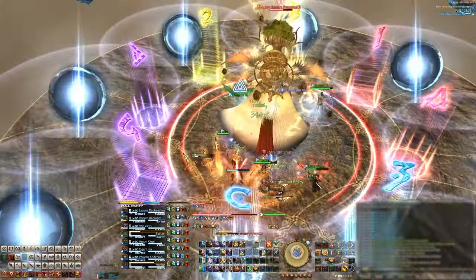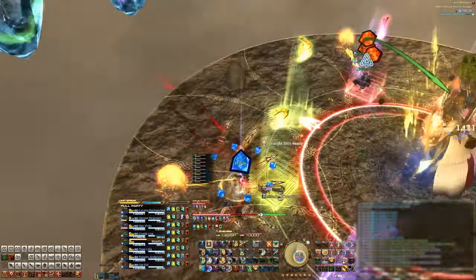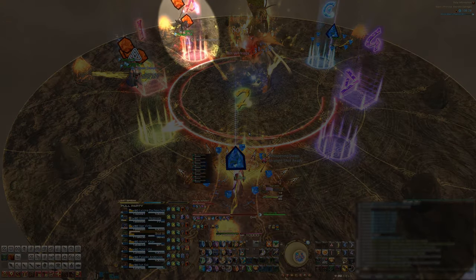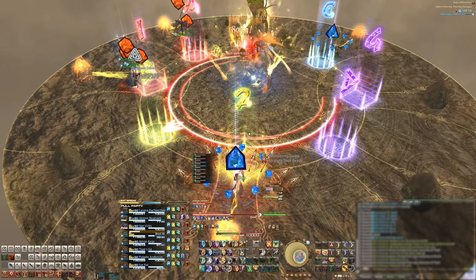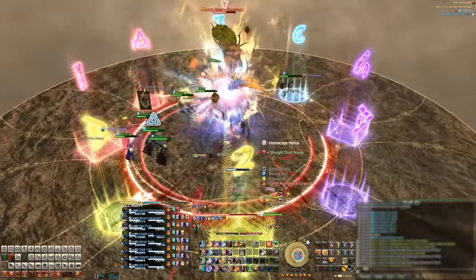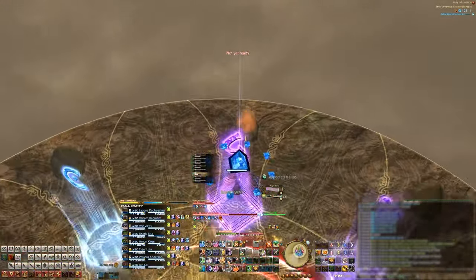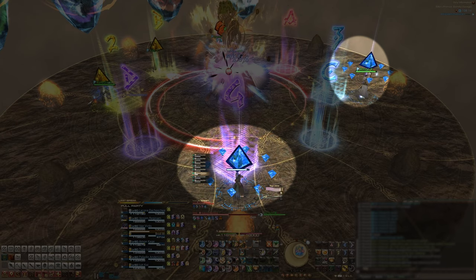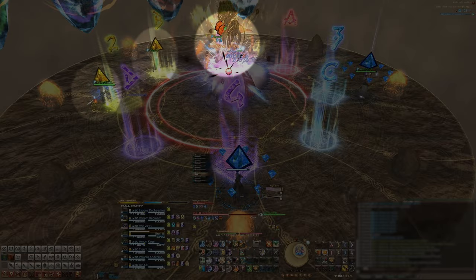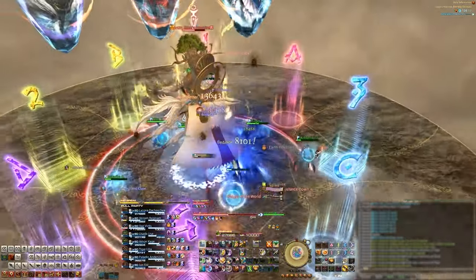Come back into the middle for heals and let's get ready for the second set. On the second set, six people will get the orange squares on their heads and two people will get the blue markers. Tanks and healers with the orange squares will go stack at 1, the three DPS with the orange squares will stack at A, while one blue triangle goes to the 2 marker and the other blue triangle goes to the C marker. For the people with the orange squares, you can flex a little bit just in case you're out of position, but make sure you're stacking with at least one other person who has an orange square. After the second set goes off, come back to the middle again for heals and prepare for the final set. Four people will get orange squares, two people will get the yellow triangles, and two people will get the blue triangles. We have the blue triangles go to 3 and 4 respectively. The oranges stack at 1, and the yellow triangles stand at their own yellow markers at B and 2. After that third set goes off, the stage will turn back to normal.